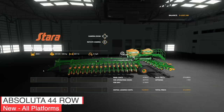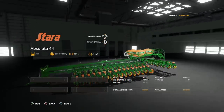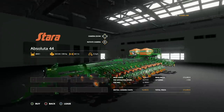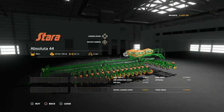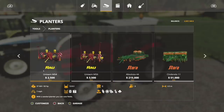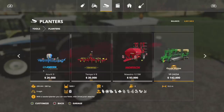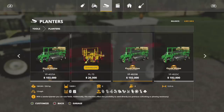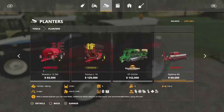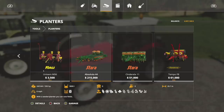Fans of Stara will enjoy this one. This is the Stara Absolut 44-row by Kinect Modding. This is going to cost you $215,000, has a seed capacity of 3,800 liters — seed only, no fertilizer. 330 horsepower required, regular hitch not three-point. 20.7 meters, making it one of the largest planters in game. Comparing to others at 18 meters, I believe this Stara is the largest planter in the game.